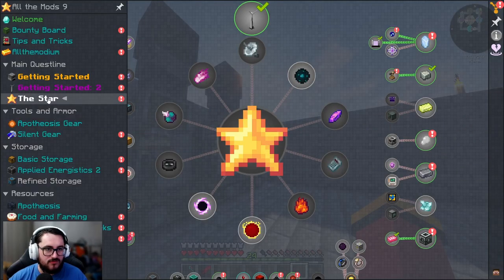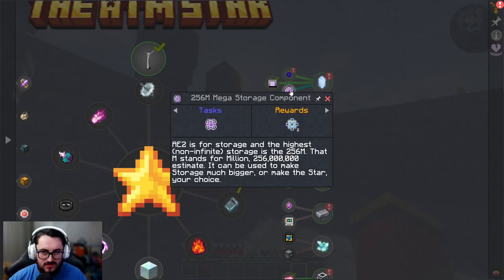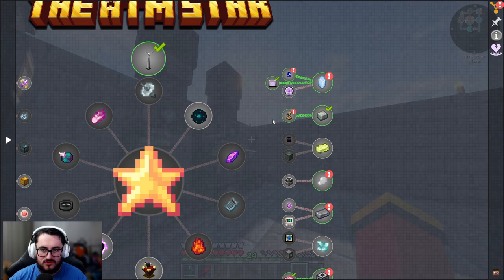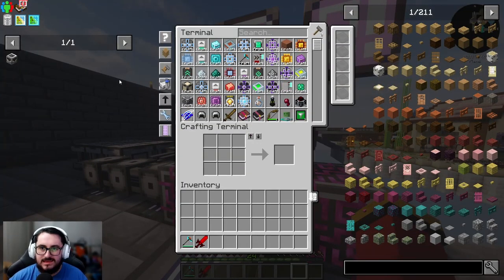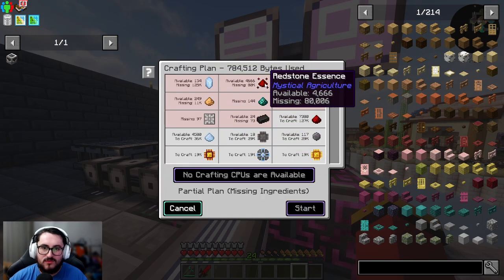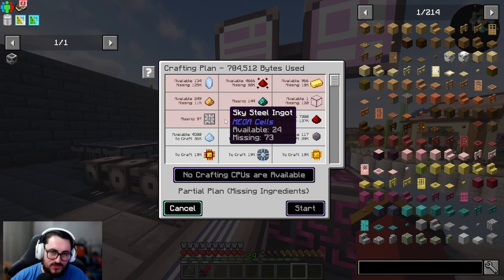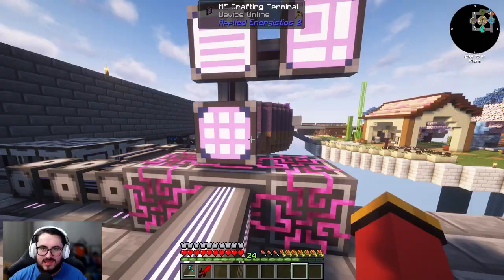Looking at the star, we got Applied Energistics going and I have everything going for the 256 million mega storage component. We have Create done. Now looking at the 256 million mega expert, there's a lot more that we have available but also missing.